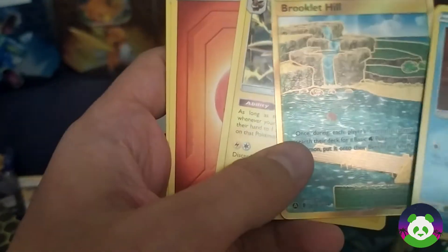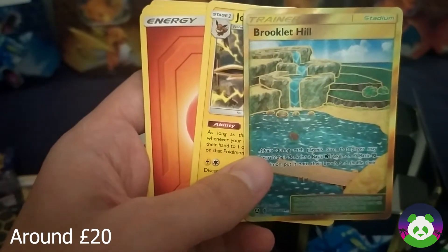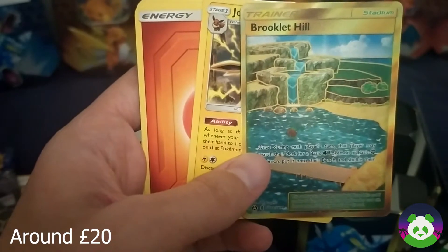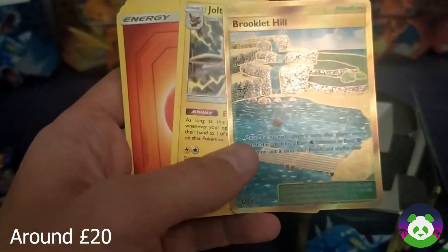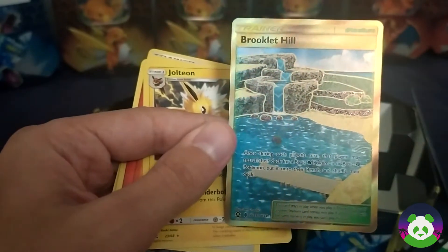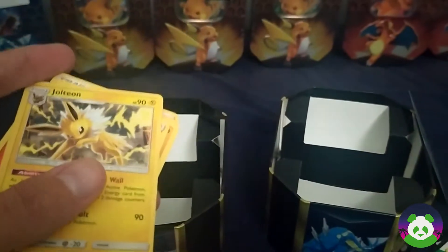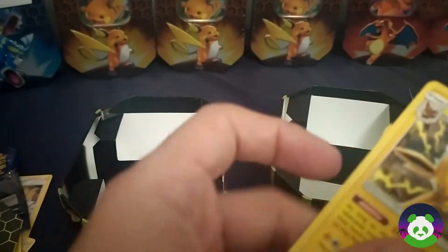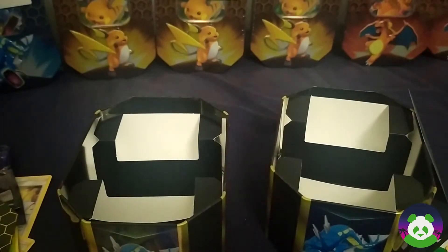We've got a shiny GX - probably not getting anything good now, that's probably it. Oh I lied - we've got a gold Brooklet Hill. I've got - I can't remember the other one's name now. This one I don't believe is very important, but these are about one in a hundred packs supposedly. Centering is off as you can see, very left heavy - but a nice card.